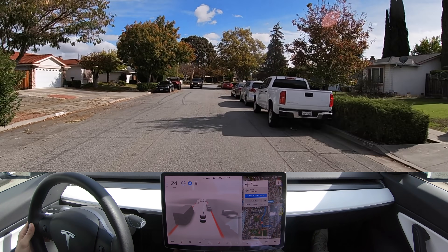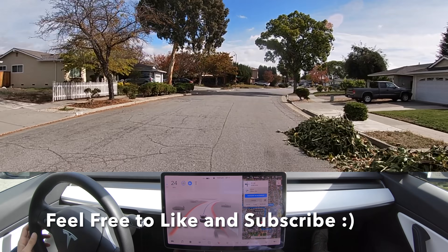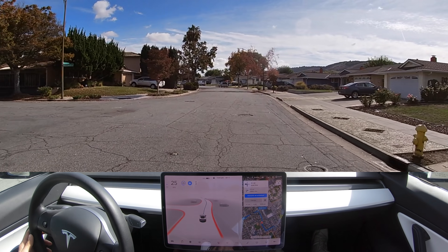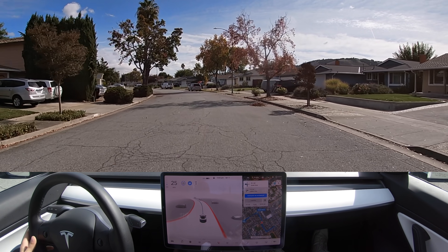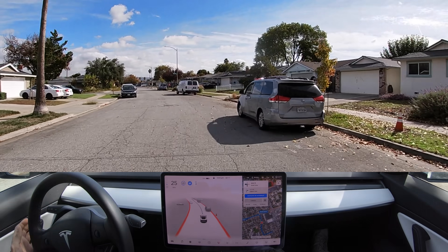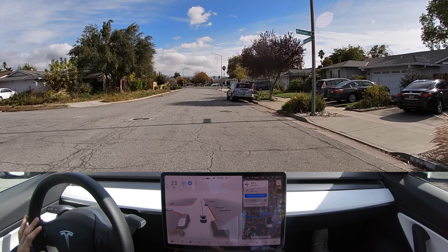We're just here to figure out how well this new software handles. Up here we're about to turn left onto a road where on the right it's pretty easy to see, but on the left we have a bit of a hedge that makes it kind of hard to see traffic coming from our left. So it should be pretty interesting to see what happens.